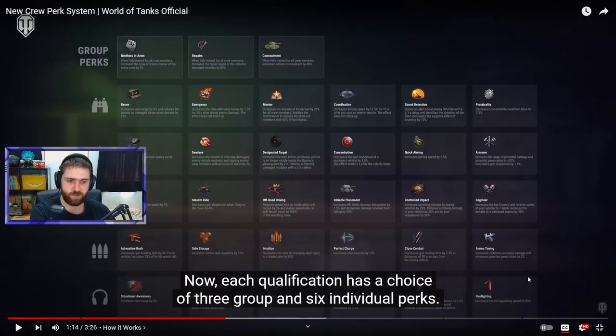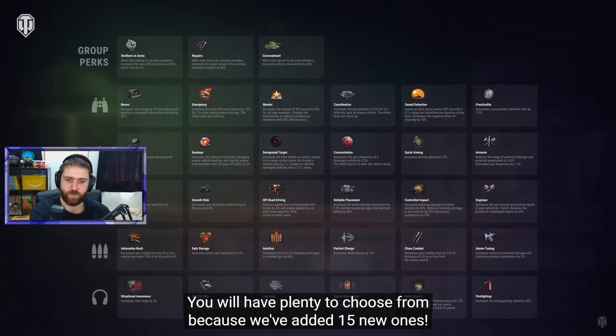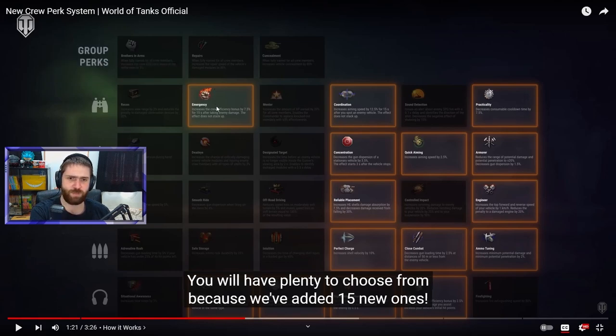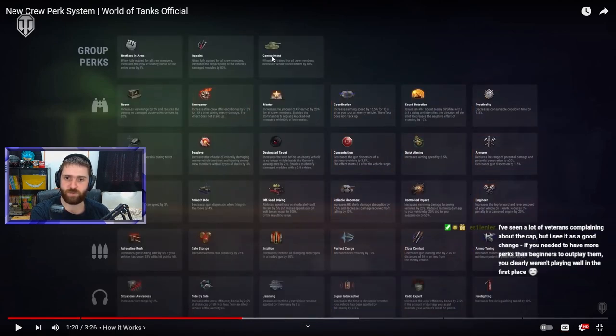Each qualification has a choice of three groups and six individual perks — and they've added 15 new ones. The perks are split into group perks which everyone can train — like Brothers in Arms, Repairs, and Concealment — and then role-specific skills. The commander has Recon, Emergency, Mentor; the gunner has Snapshot, Dead-Eye, Designated Target. You can choose three group perks, three specialized, or mix and match for a total of six.